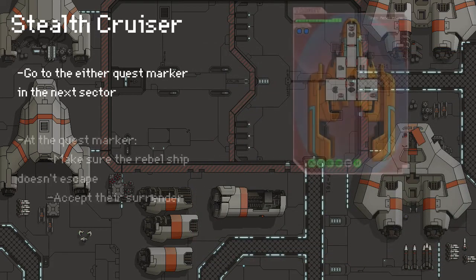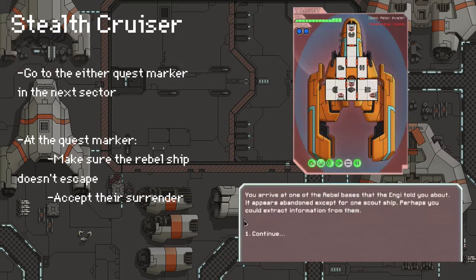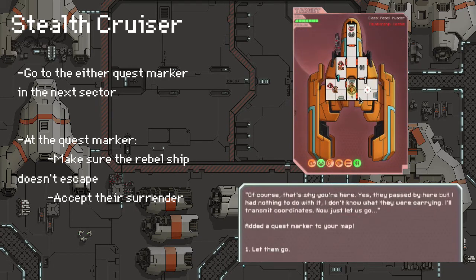There will be a decoy and a real quest marker, however you will not be able to tell the difference until you get there. You will encounter a rebel ship. You have to make sure that the ship does not escape, and when they ask for your surrender you must allow them to surrender. They will then offer you some information and another quest marker will be added to your map.